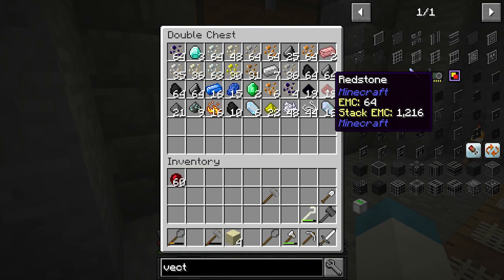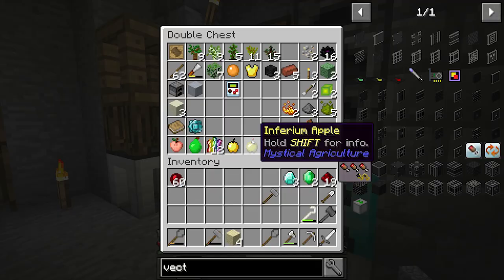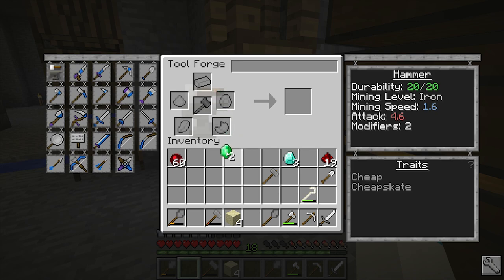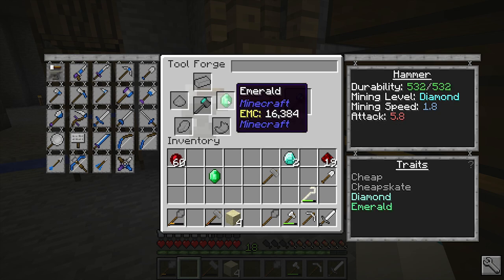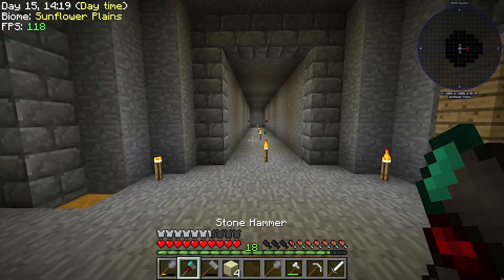I've got some redstone, emeralds, and diamonds. I know the emerald upgrade was glitched before — it's supposed to add 50 durability. It looks like it's probably working now. Let's put a diamond on there — that gives 520 durability, so 50% of 520 is roughly 260, putting us up to about 780. It added 12 though, which doesn't make sense. Instead, I'm going to put some redstone on here to speed the mining process up a little. We now have a much, much better hammer.